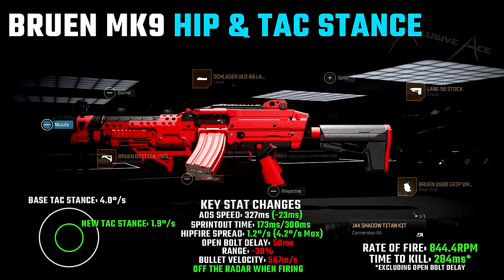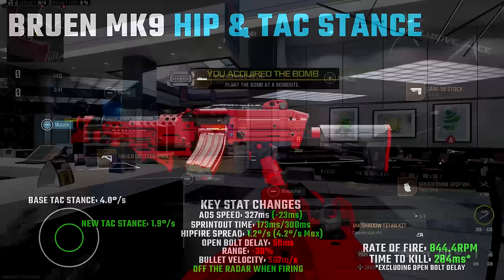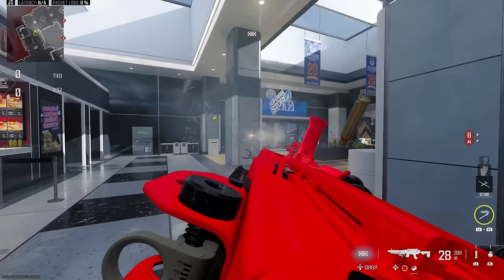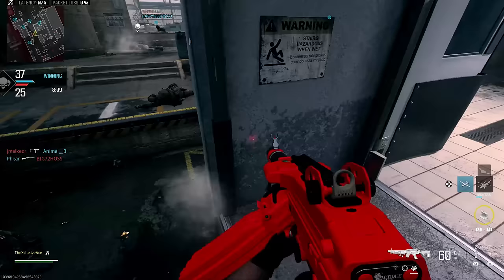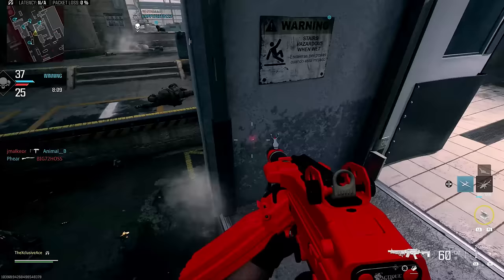You can also make quite a solid hip fire and tac stance build with this kit. For this setup I've got the Bruin Bastion Angled Grip, the Schlager ULO-66 Laser, the Lane 56 Stock, the Bruin Q900 Grip, and the Jack Shadow Titan Kit. This gives a pretty solid tac stance spread at 1.9 degrees and really good hip fire values too. Sprint-out time and ADS speed are improved nicely. It's a nice alternative if you're looking to change things up — more so just for fun rather than peak performance.